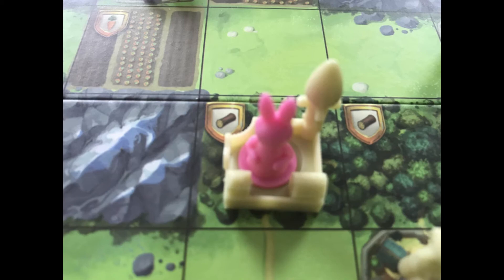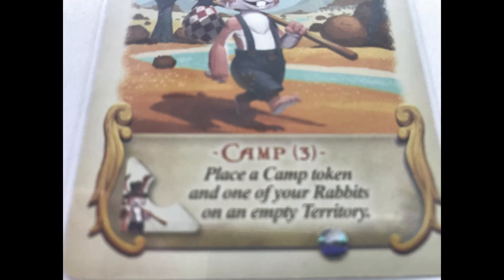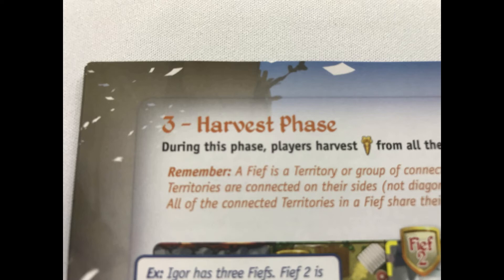If you put a building on a space that has a basic good printed on the board, it still produces that good. Camps let you control any region on the board that doesn't have a building or a bunny on it — just place a camp token and one of your bunnies on that space. Camps have a priority number, and if multiple people draft them in the same round they're resolved lowest to highest. In future rounds, if a player drafts a territory matching a territory with a camp, the camp is removed and the bunny replaced.